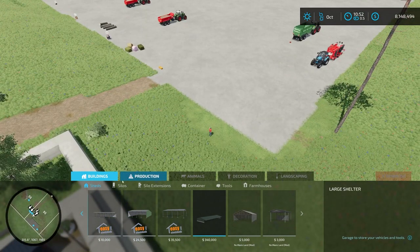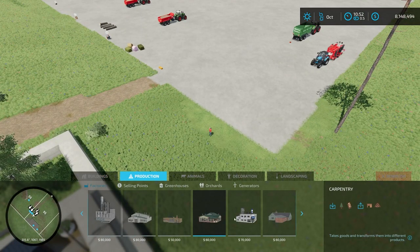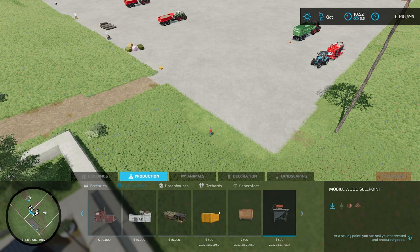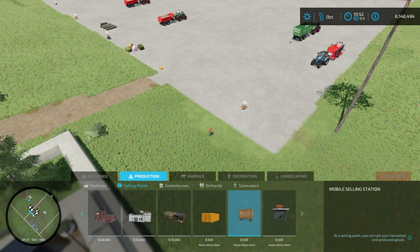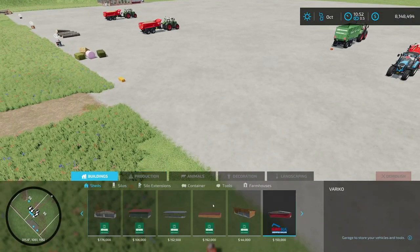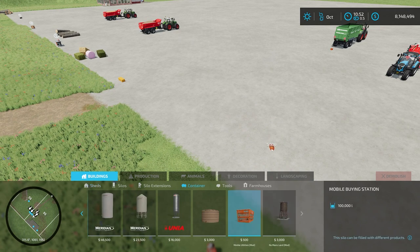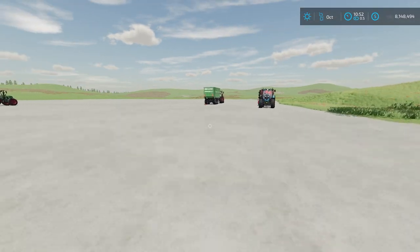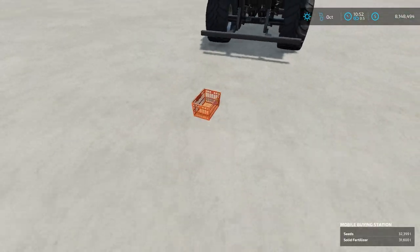Let's take a look at what's in this pack. Under factories we have the Mobile Wood Warehouse. Under selling stations we have the Mobile Bale Sell Point, the Mobile Selling Station, and the Mobile Wood Sell Point. And then under containers we have the Mobile Buying Station. Those are what we're going to look at today.